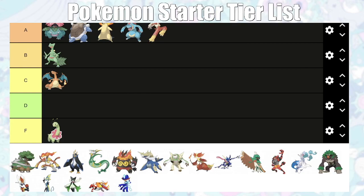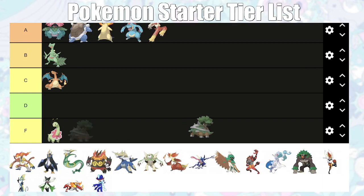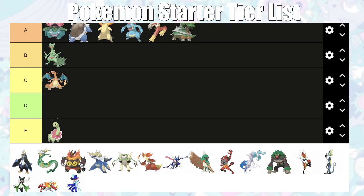Torterra is going into A tier. It's good against the first gym leader, okay against the second, not great into Maylene, okay into Fantina, and solid into Crasher Wake. It's okay for the Elite Four. Ground STAB with Earthquake is amazing in this game, so it's definitely A tier.